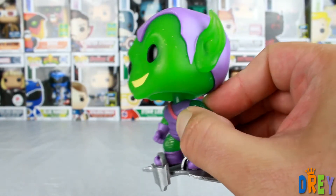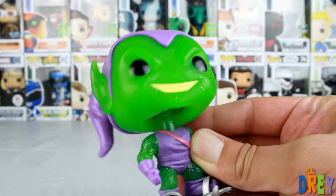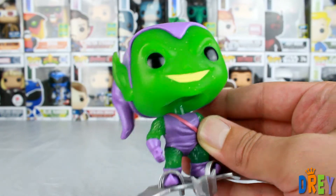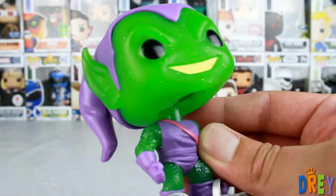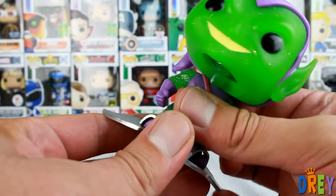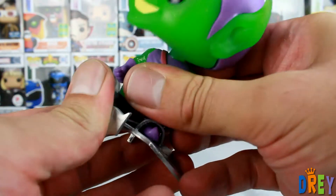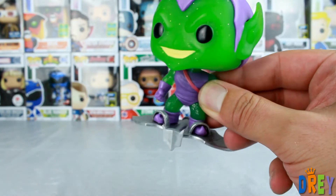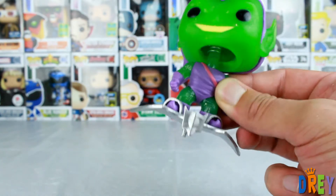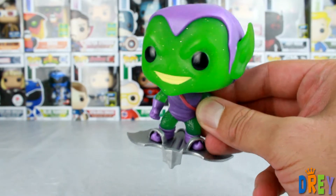You can see he's pretty translucent because of the glow in the dark, and he's also got a bunch of glitter going on in the green in his paint job. There are little bits of glitter in the rest of the green on his skin. I believe this piece should be removable — I'm not going to do it on the video — but I'm fairly certain you can swap him out with another Green Goblin that you might have.